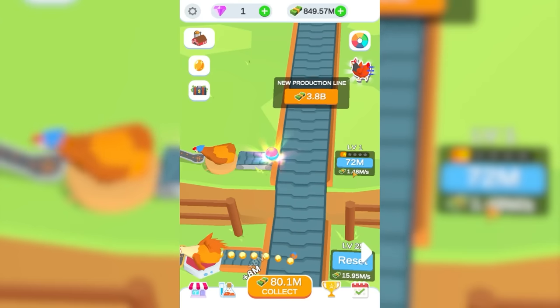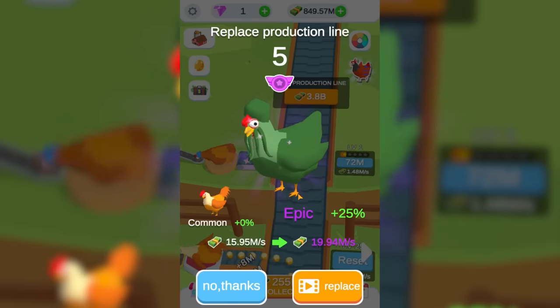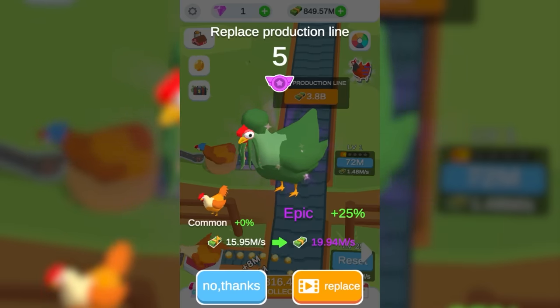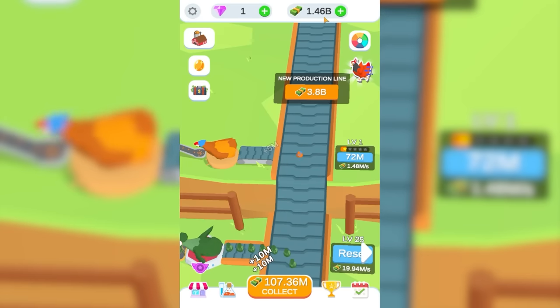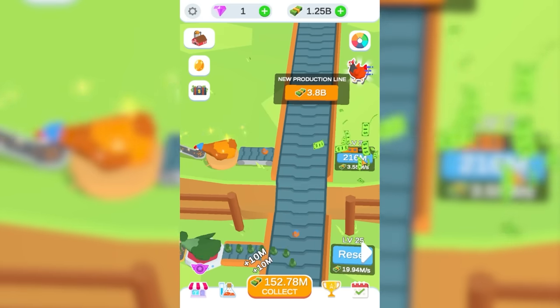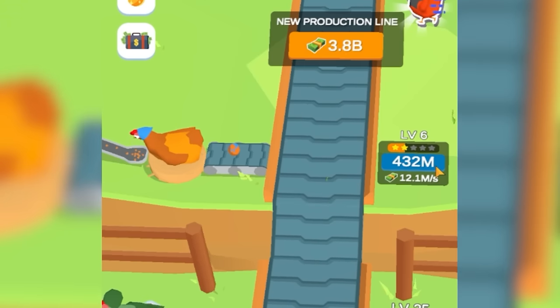So we're going to turn that into something better. Plus it gave us this thing — a Davy Jones, which is actually for our now second-best chicken. That's going to add 4 million a second. We are officially billionaires — 1.5 billion. So we're definitely going to upgrade our new chicken. That's now at 10 million a second already.